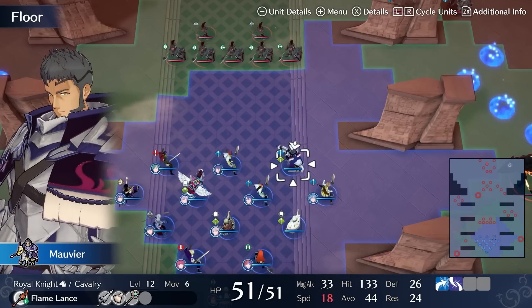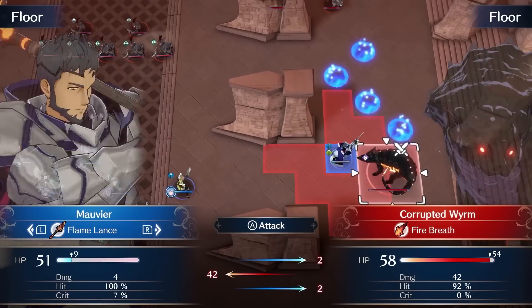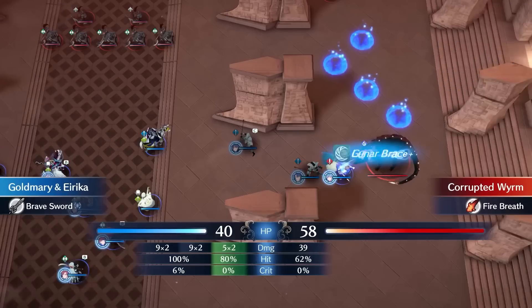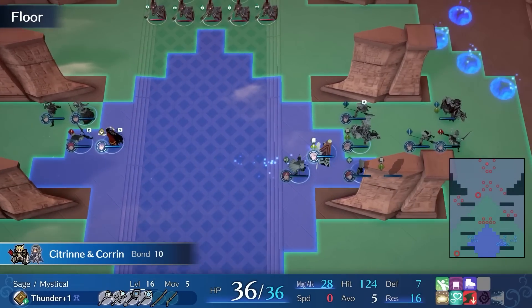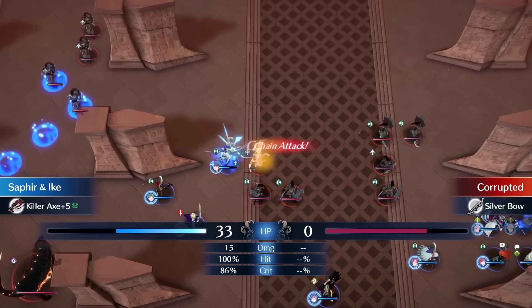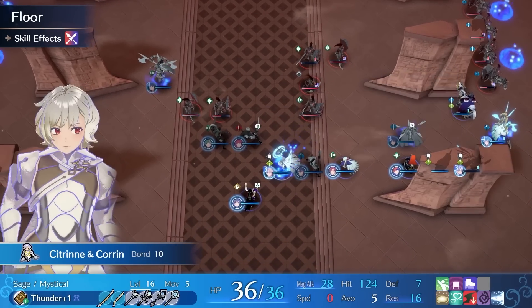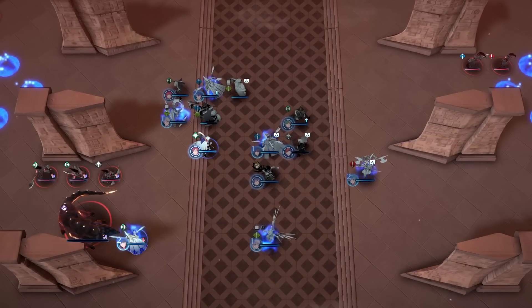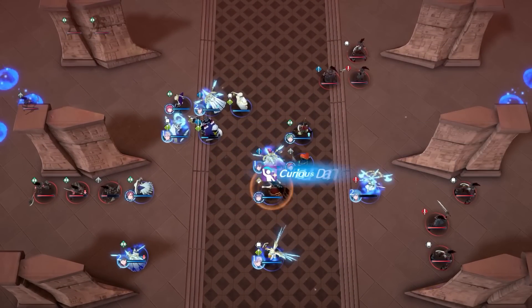On Chapter 21, we are joined by Mavia who is really strong, and I will give him almost all of my stat boosters that I have been hoarding throughout the game. To start the chapter, I push to the left to take out a worm, then prepare for a strong player phase on the next turn. I take out most enemies, and restrict the ones I can't take out with Corrin's Engage skill. I hold out in the center of the map, but when a large amount of reinforcements show up, I decide I have to push to the left to win.